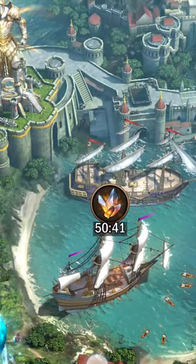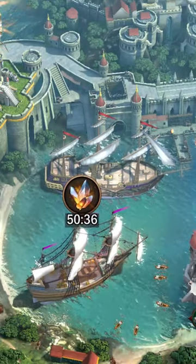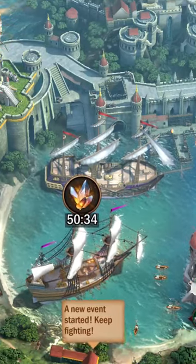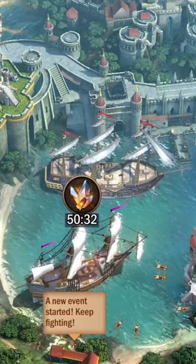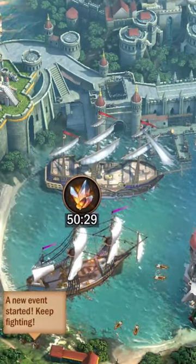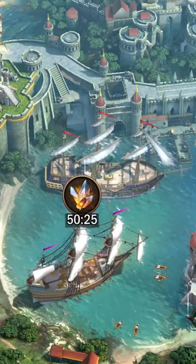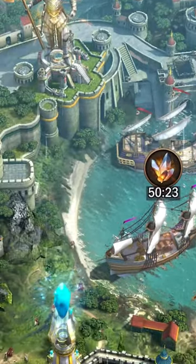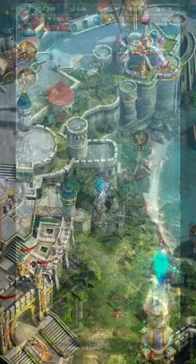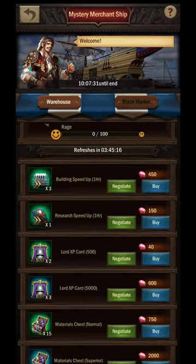The Mystery Merchant Ship in War and Order is a recurring event where you can purchase goods at discounted rates. There are two sections: the warehouse and the black market. Honestly, it feels like the names should be reversed — in the warehouse you barter for goods, whereas in the black market you let shippers know you want certain goods delivered. I found that a bit funny.